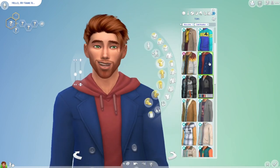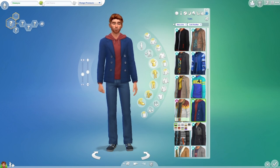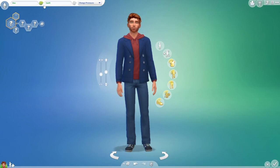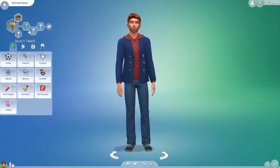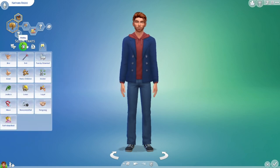Choosing his aspirations and name was a hard process. I couldn't find a good first name for a while, then went through last names and saw Riggs — 'oh wait, Riggs?' I also saw Swift. Then I landed on Nathan Riggs, which is a nod to a recent anime character. Ironically he's not a doctor. For traits, I didn't set any likes or dislikes — I want him to find those out himself. He did end up not liking fishing, but I'm forcing him to do it anyway. Spoiler alert.